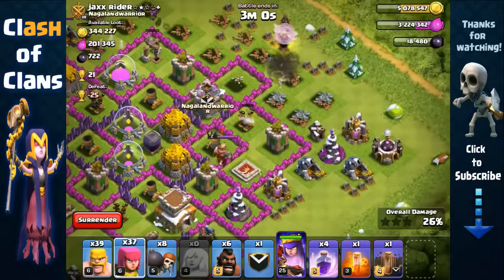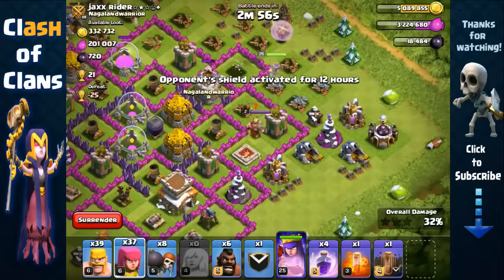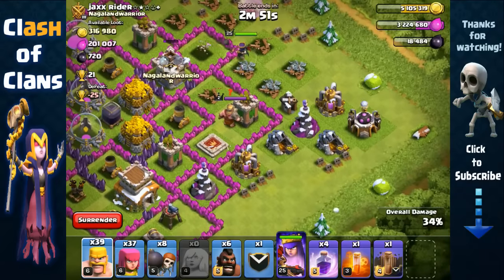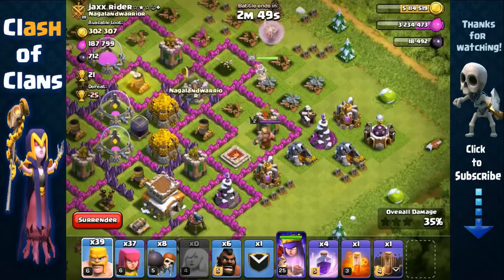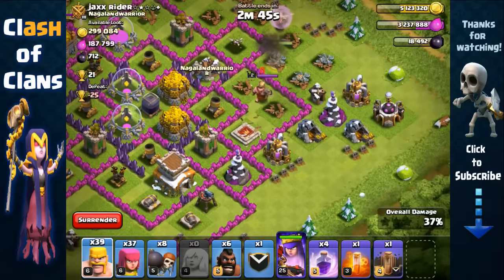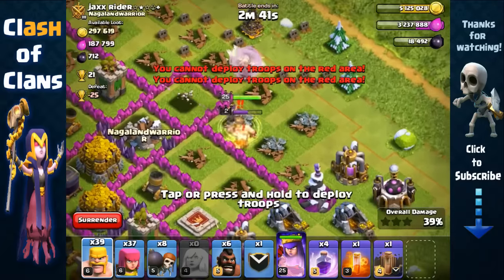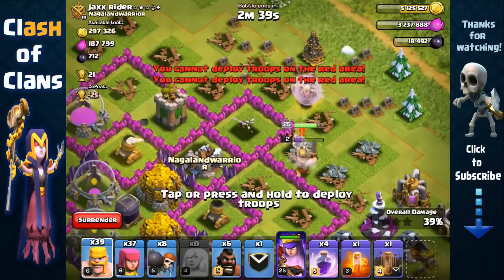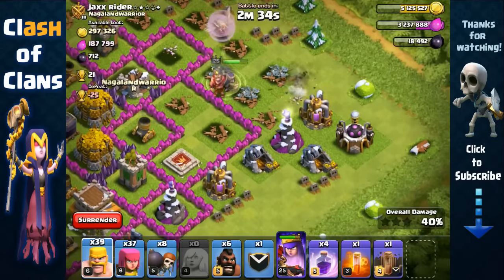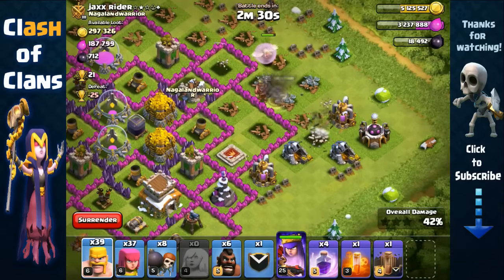The queen is still making her way towards the south. There's a king over there, and once she gets close enough I'm gonna pull out that king with my barbarians and archers to take him out. The queen ended up pulling the king herself, but that's fine - it's only a level 2 king. The archer tower is pretty weak, the king is pretty weak - really easy to take out. I'll just let her continue.